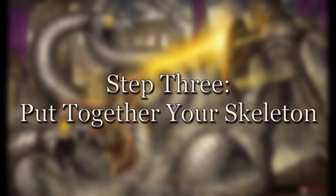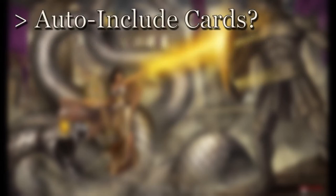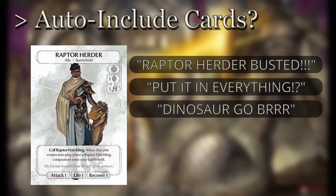Step three: put together your skeleton. Now that you've picked a starting point and determined your win condition, it's time to build the bare bones of your deck. This includes adding the cards your deck's theme is built around and any auto-include cards for your archetype. Cards at this stage are generally ones you want three copies of, especially combo or build-around pieces. Auto-include cards are cards that see play in nearly 100% of decks able to run them, depending on your chosen magic types and win condition.